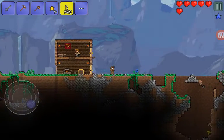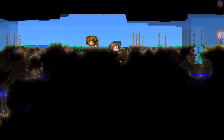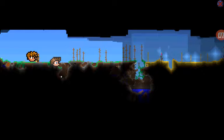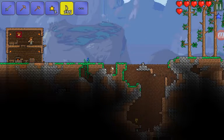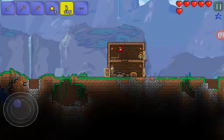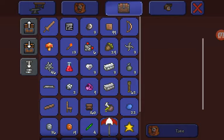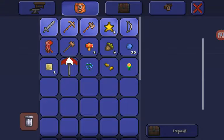Now we just need to get some lenses, make a Suspicious Looking Eye, because there's a crafting bench right over here that we can use. We didn't use that for our crafting — some of our things. Do we have any? We don't have one.